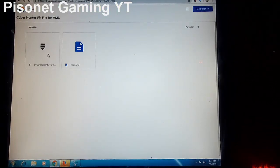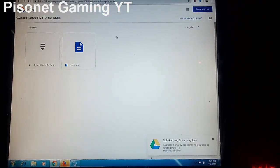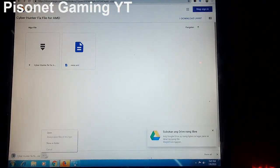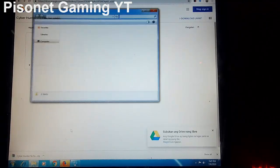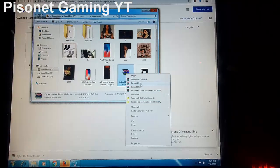So here are the files we need to fix the issues. We have two files here — the zip file. We just need to download this one. Let's show the folder.